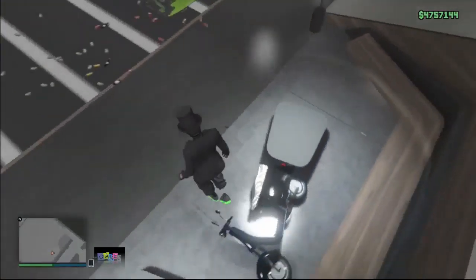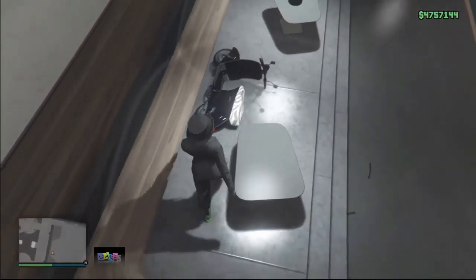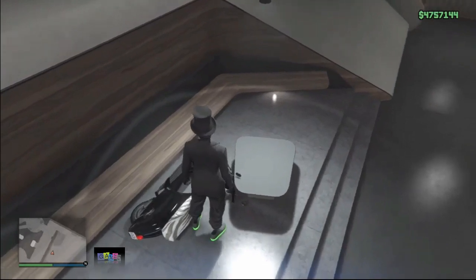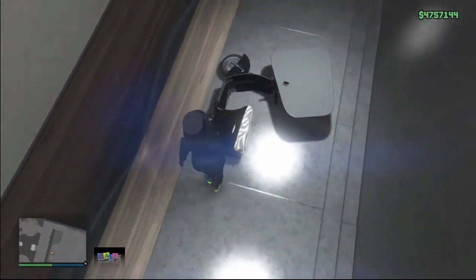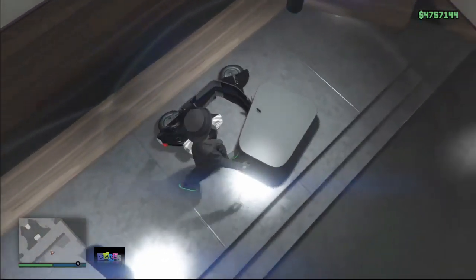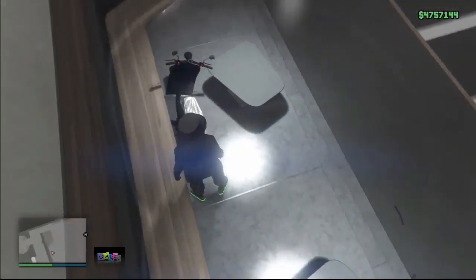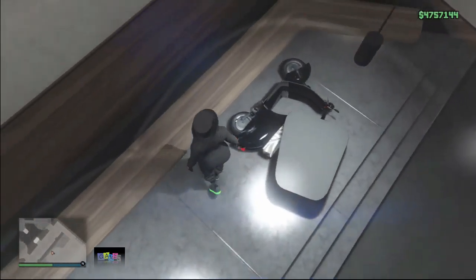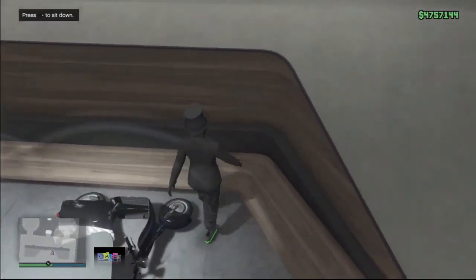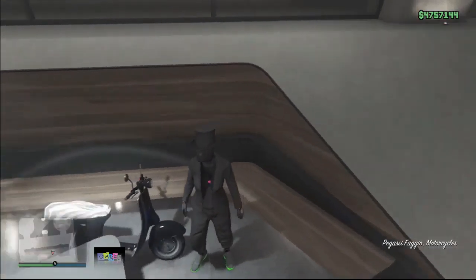From here, pull the Faggio up the stairs and leave it there. Then push the Faggio to the second table — I recommend pushing it to this table, it's much easier; the other one is quite hard. At a certain point you won't be able to push the Faggio anymore — that's perfect. Go to the side of it and you'll be able to pull it up. Then push the Faggio just a little bit more to the right position.